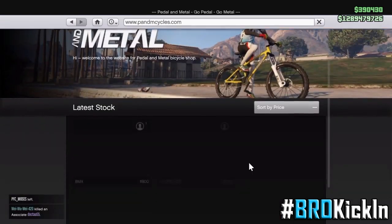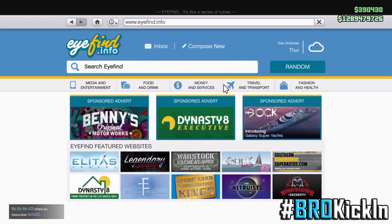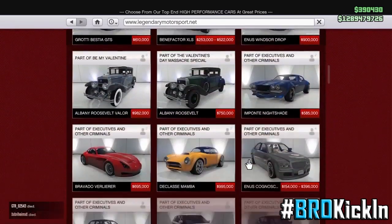Go to the internet and go to Travel and Transport. Go to the BMX bike, click on it. And once you guys click on it, you guys wanna click the homepage up top. And then when you guys do it, go back to Travel and Transport.